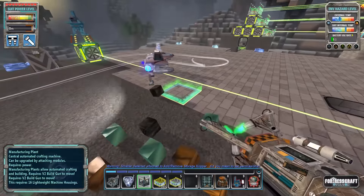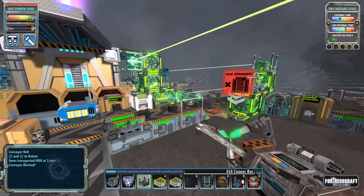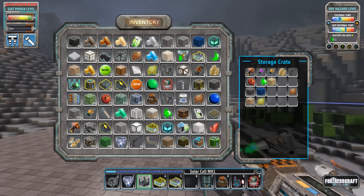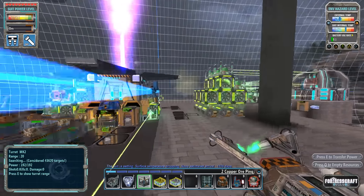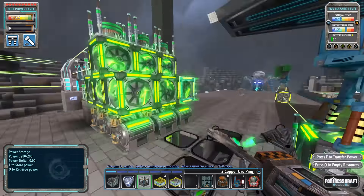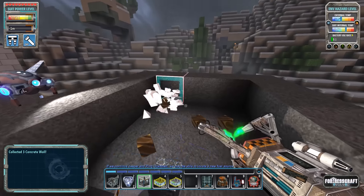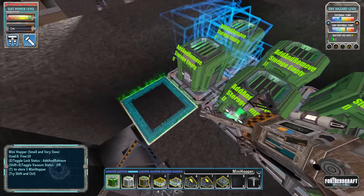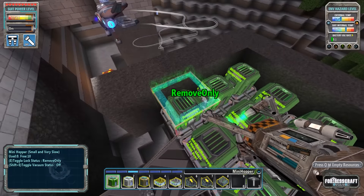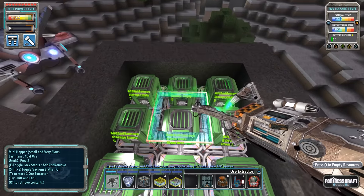We're going to build another ore extractor, another oryx reactor, and a couple more power storage blocks. Before we go down there we'll build the other power nodes so I can show you how I did it. Also removing the demo mini hopper setup - oh, I'm out of room from all the bug drops during the attacks. Let me drop off some stuff so we can collect everything.